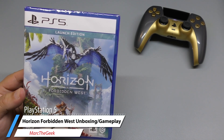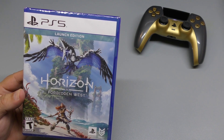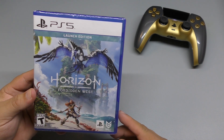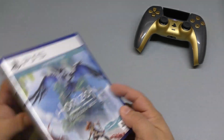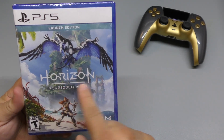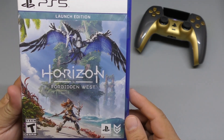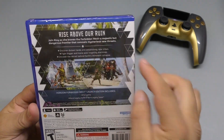Hey guys, I'm Marta Geek. In this video I finally have an unboxing and hands-on gameplay for Horizon Forbidden West. This is part two of Horizon Zero Dawn, which was amazing — I loved it. I picked it up on launch day, and this is the launch edition. Very nice looking cover — look how awesome that flying dinosaur looks, and Aloy looking up. Looks great.